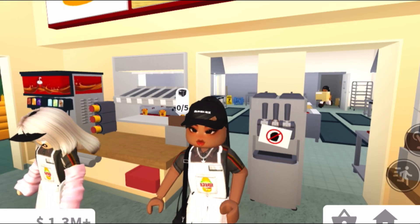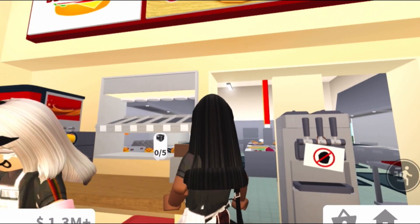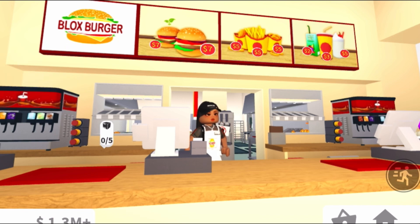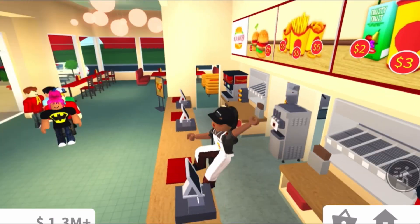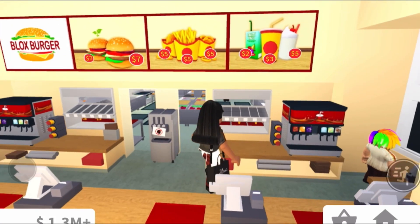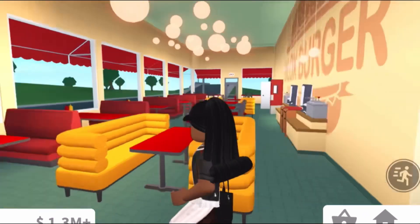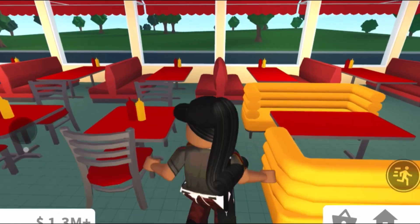So that's basically all for my Bloxy Burgers shift. As you can see, we have a menu at the top that shows us all the prices for our burgers. We also have vegan burgers, onion rings — I'm not sure what those fries are called — and then we have regular square-cut fries, apple juice, soda, and we actually have milkshakes.